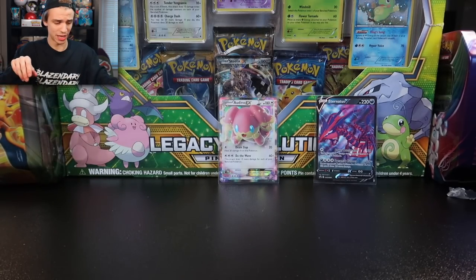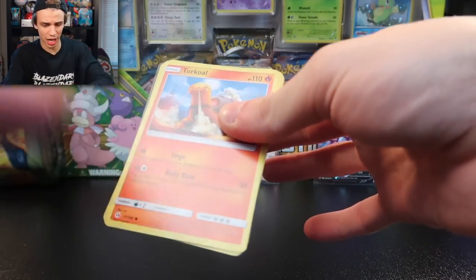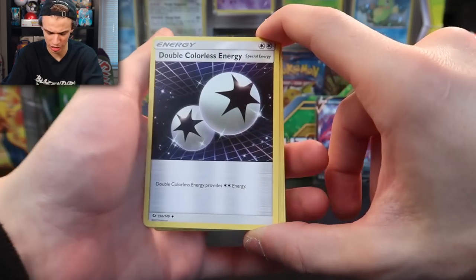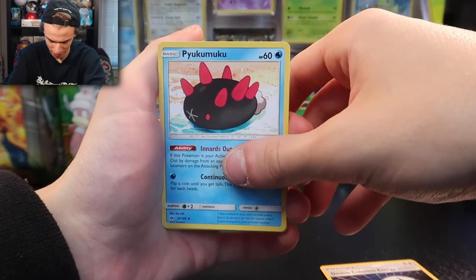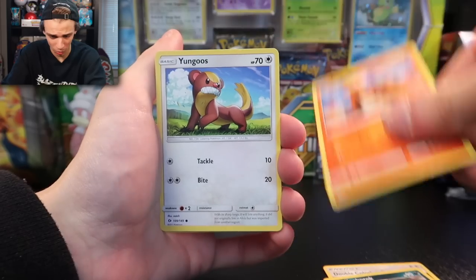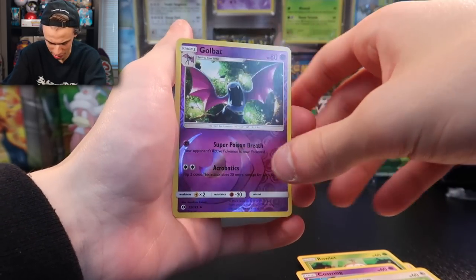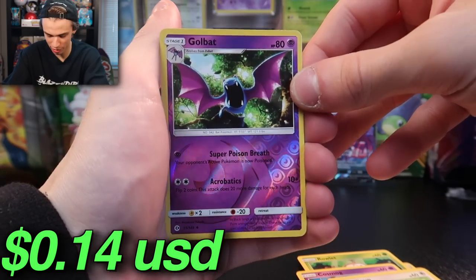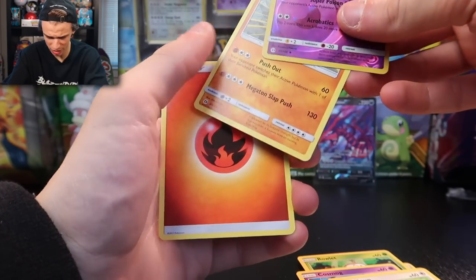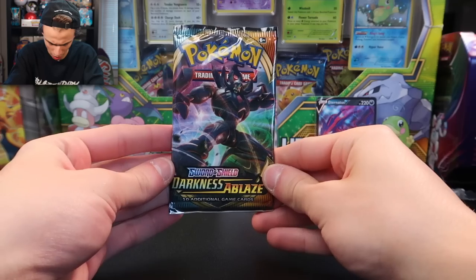I was talking trash on Fates Collide and it turned out to be a pretty good pack, so maybe we're gonna get something good in Sun and Moon. We have a Pikipek — looks literally like a turd with spikes — a Crabrawler, Torracat, a Yungoos, Stufful, Cosmog, Lillipup, Golbat, reverse holo — that is a proper reverse holo, not the new trash they've been giving us in Sword and Shield — and the end card is going to be a Hariyama. The code card was deceiving, but I like the turd card — that's definitely a keeper.